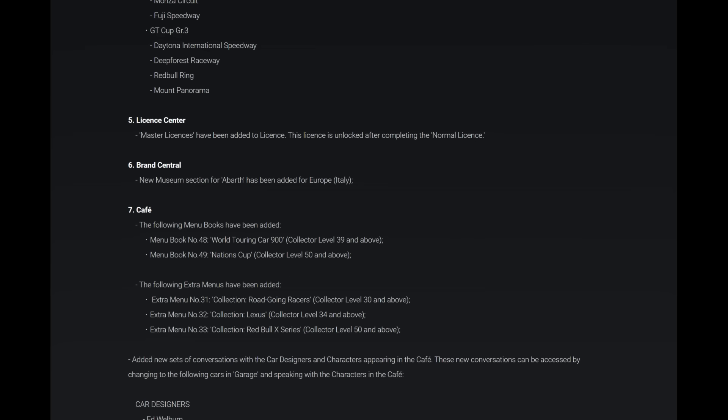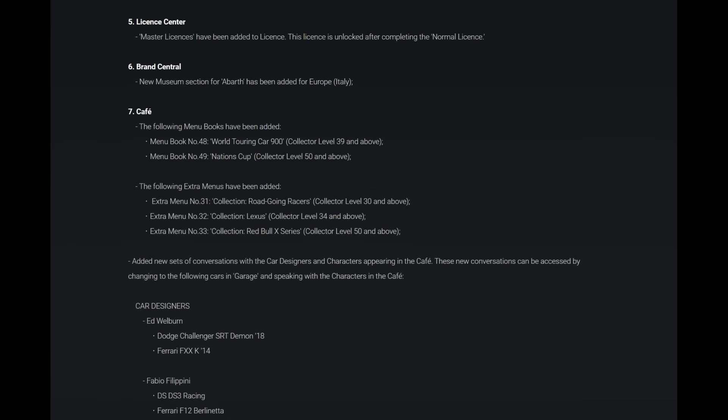Number six: Brand Central — a new museum section for Abarth has been added under Europe, Italy. Number seven: the Cafe Menu. We now have Menu Book number 48, World Touring Car 900, at collector level 39 and above. For collector level 50 — the maximum level — we have Menu Book number 49, Nations Cup. Extra menus added include number 31 Road Going Racers, number 32 Lexus, and number 33 Red Bull Ring X Series.